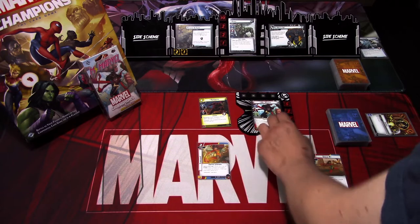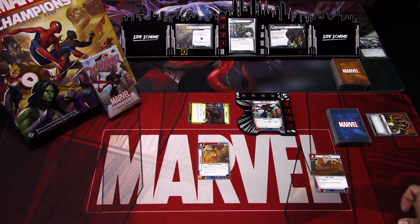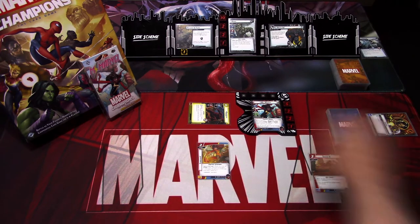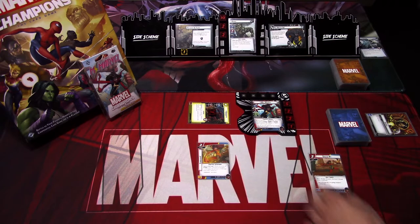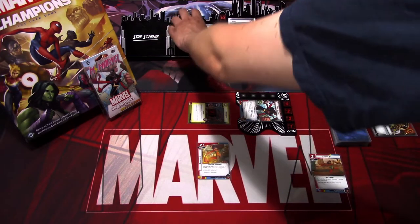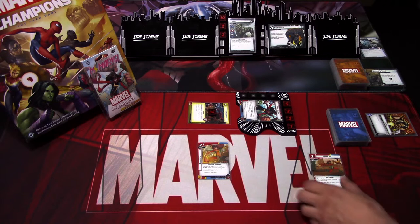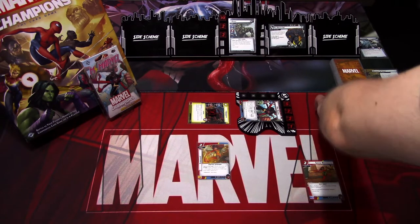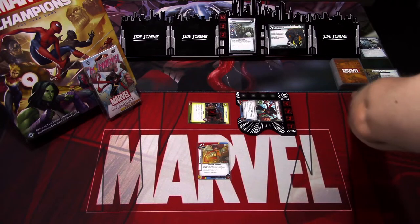We'll play to hero. Daredevil will thwart for two and deal one damage to Rhino. Miss Marvel will remove breaking and taking. And that is our turn.